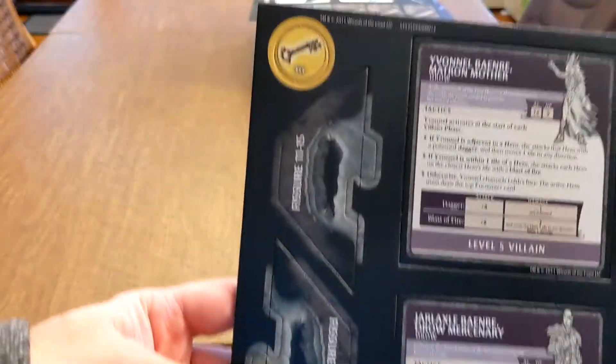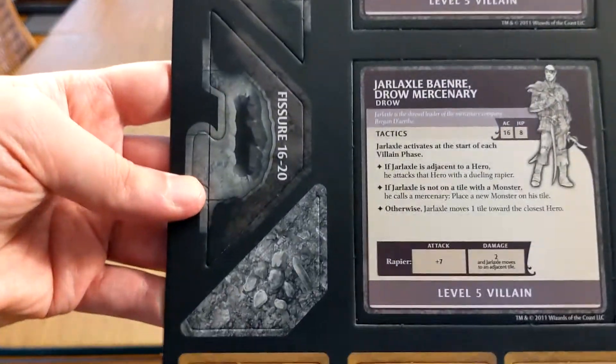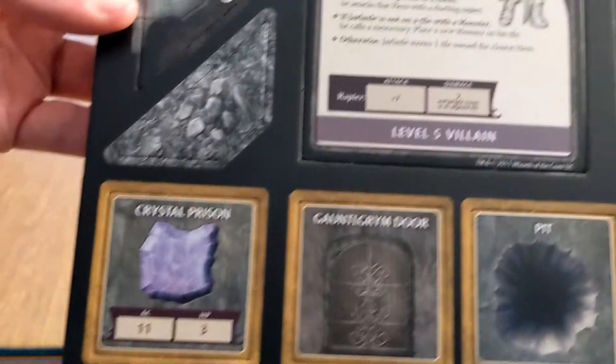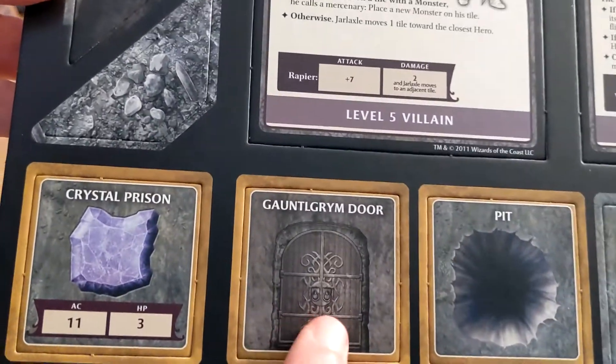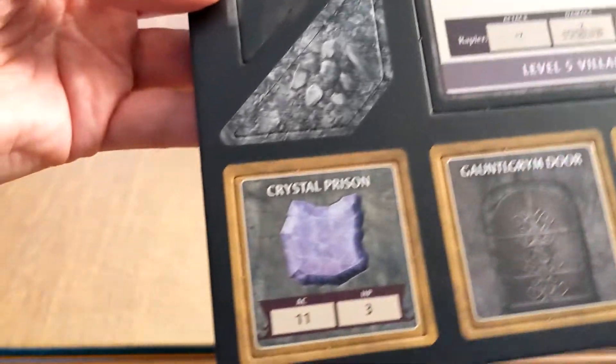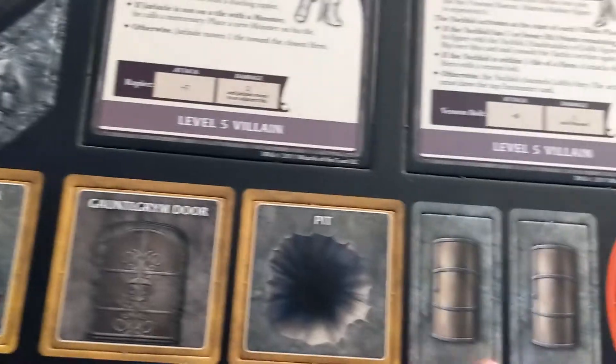And then the final tile sheet. There's a key, some more fissures to fall into, and a nice cap you could throw over a spot. You can probably use the door and the pit marker in your own campaigns — that's helpful. Maybe the crystal prison too, just ignore the health markers and stuff. And then more chests.